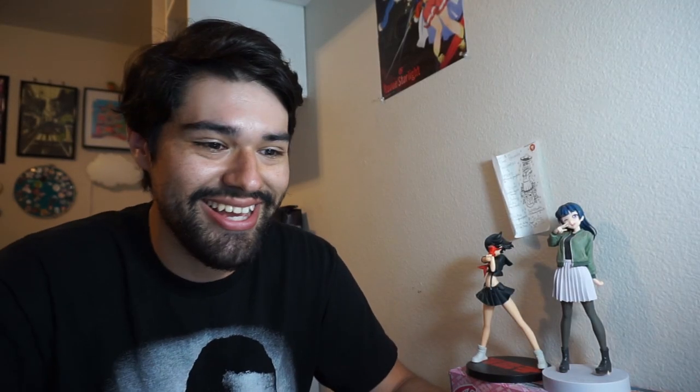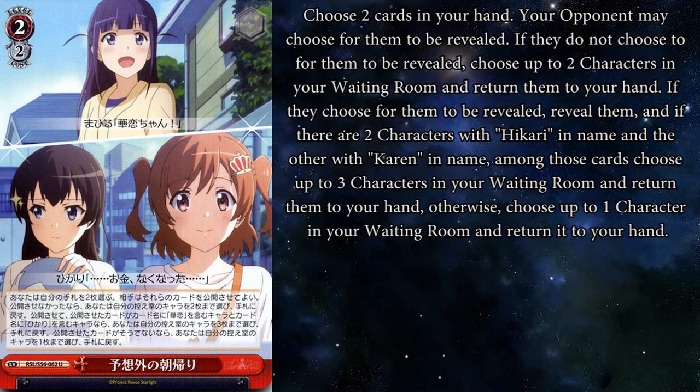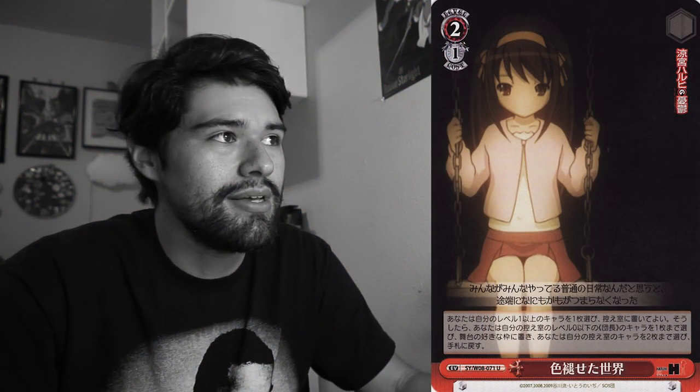Up next we have a card in Revue Starlight. Unexpected Morning Walk Home says choose 2 cards in your hand and your opponent may choose for you to reveal them. If they say no, salvage 2 characters. If they say yes and you reveal 2 characters with Hikari and Karen in their name, salvage 3. If the cards you choose do not include a Hikari or Karen, salvage 1. Either way you're salvaging at least 1 card. If you're running a Karen-Hikari deck — the 3-2 climax combo where they help each other out — you will most likely have 2 of these characters in your hand at any given time, salvaging 3 or 2 in the process. The salvaging is pretty good, but at pay 2 it's kind of steep.